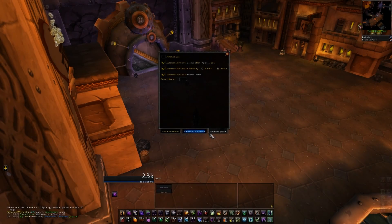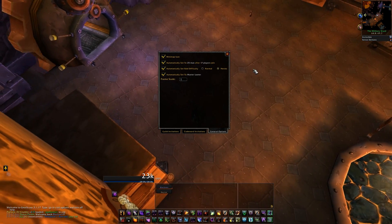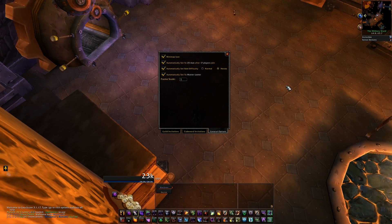The final tab is the general options tab. Here I can choose to display or hide the minimap icon. I can also choose to automatically set to a 25 player raid after 17 players either join or have been invited. Here I can set if I want to automatically set the raid difficulty to normal or heroic — this is especially useful for raid leaders in Icecrown who keep forgetting to set it to heroic difficulty.